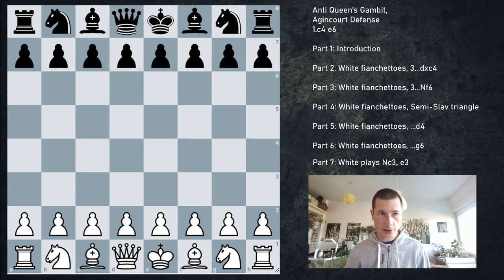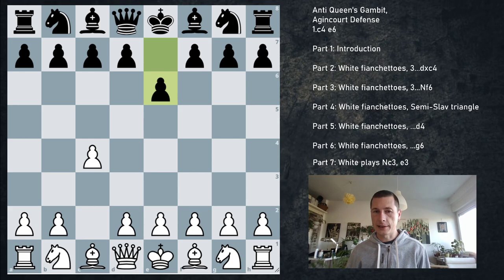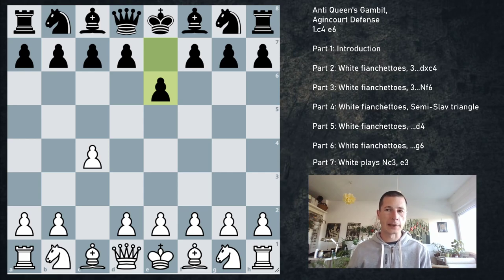Hi everyone, Stepan here. In today's video we are going to continue the English series with white playing c4 and black playing the Agincourt Defense, or what is probably a better name: when black tries to enter the Queen's Gambit. This move order of playing e6 indicates that black would like to play an early d5, challenging the center and going for a Queen's Gambit.